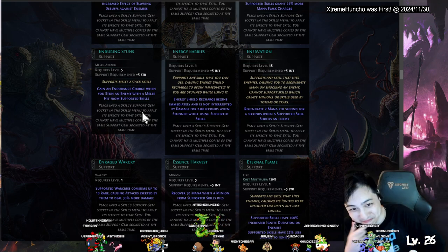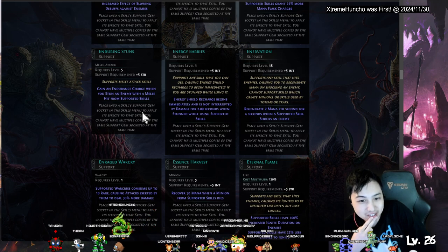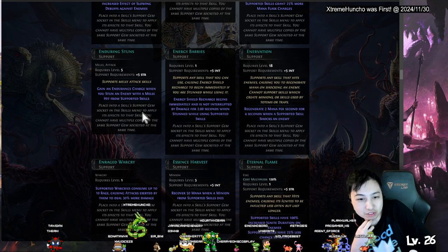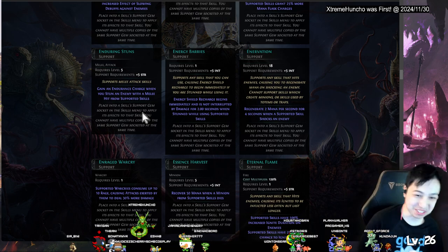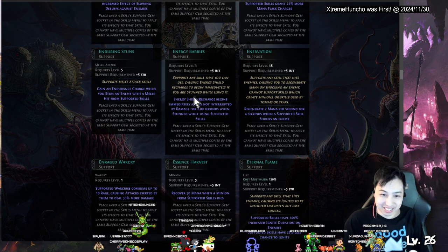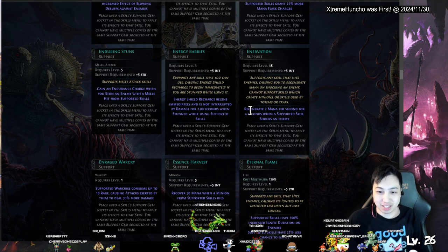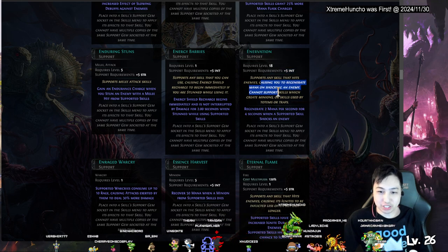Energy Barrier — supports any skill you can use, causing your energy shield to recharge immediately if you are stunned while using it. That's a little situational. Your shield recharges immediately but is not interrupted by damage when stunned, so you have to be stunned. Energize — supports skills that hit enemies, causing them to regenerate mana on shocking enemies.